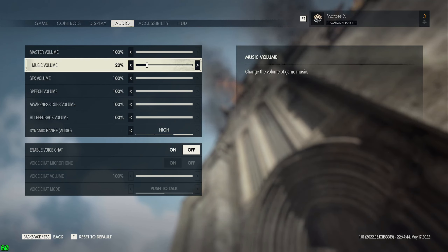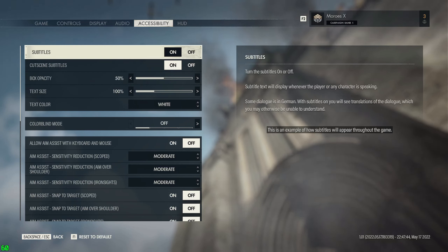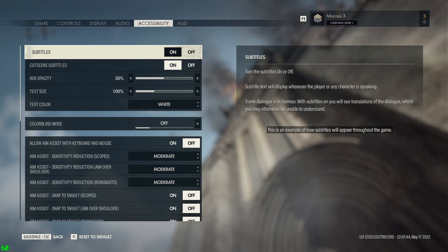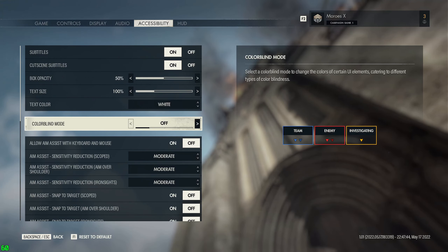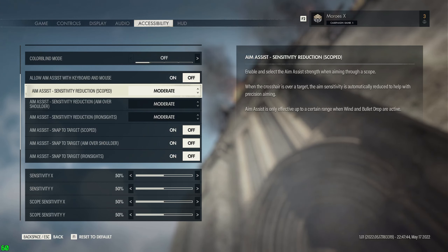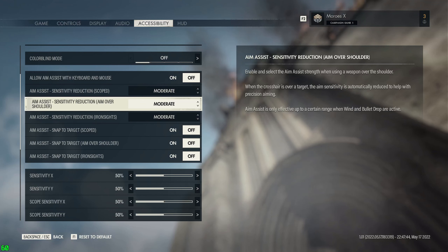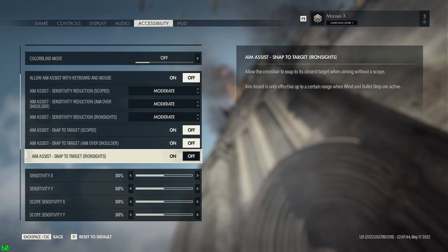Let alone change how loud it is, which is stupid. Under Accessibility - there's going to be more of this once I play the game. Subtitles, cutscene subtitles, box opacity, text size, text color, colorblind mode. Then some good ones: allow aim assist with keyboard and mouse, and a bunch of aim assist options in relation to sensitivity reduction while scoped, aim over the shoulder, or iron sight. Same thing with snap-to-target aim assist - scoped, aim over the shoulder, or snap-to-target iron sights.